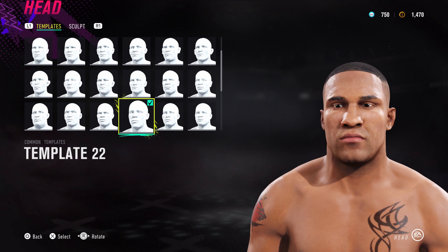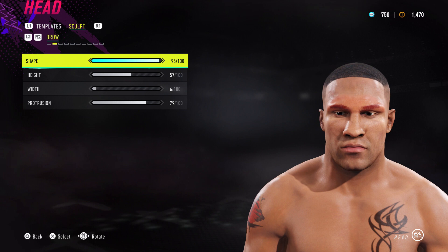Let's do the head slider next and then we'll have a look at the tattoos which will take a while to get through the eyebrows and stuff. I've gone off template 22 - just copy what you see on the screen to get the same results.